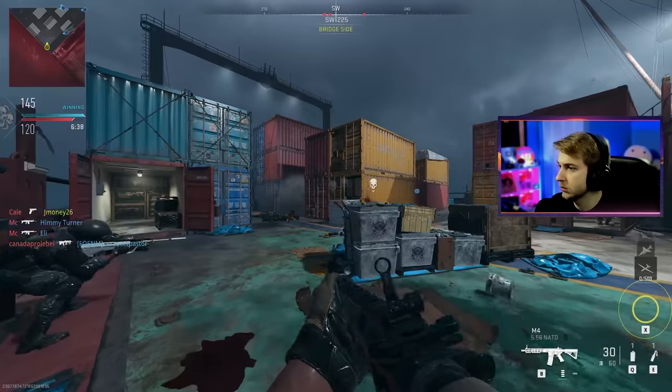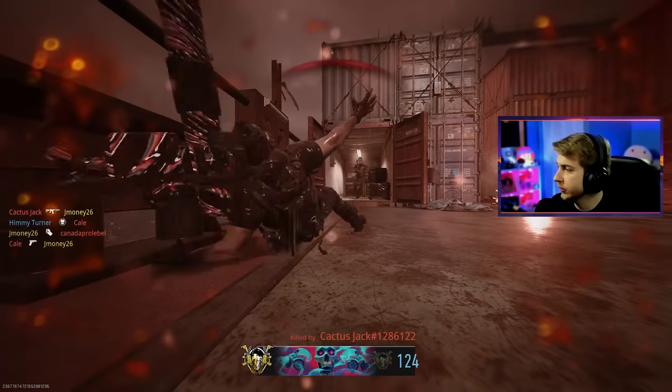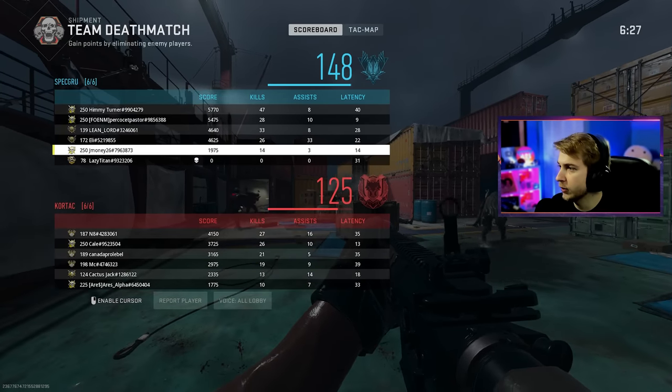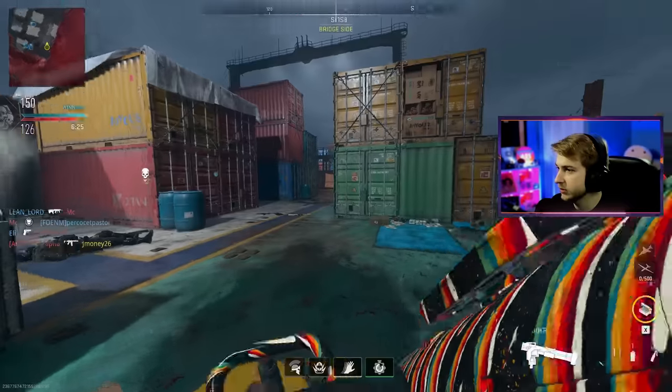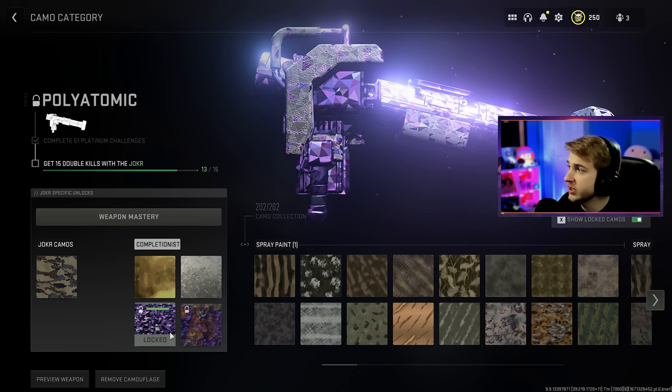Unfortunate spawn for you buddy — spawned right next to him and just beat his face in. But unfortunate for me, I only have 14 kills. Maybe we should start shooting this. The game ended — I made up my mind too late. We just need two more double kills. We have our first polyatomic! I'm grinding this out way faster than I thought.